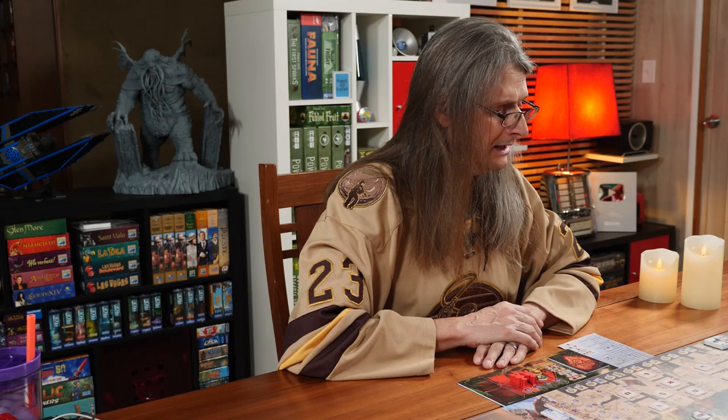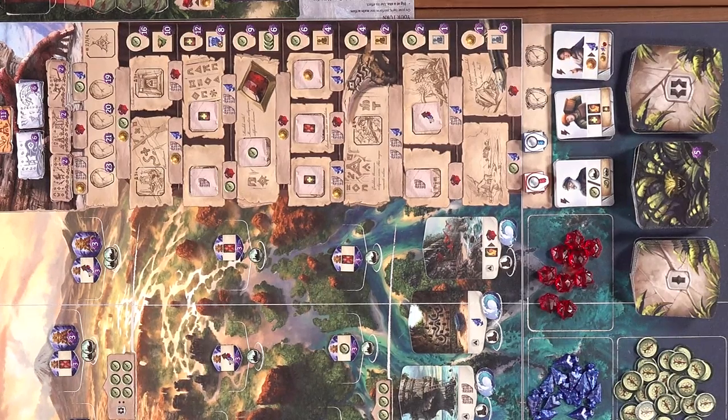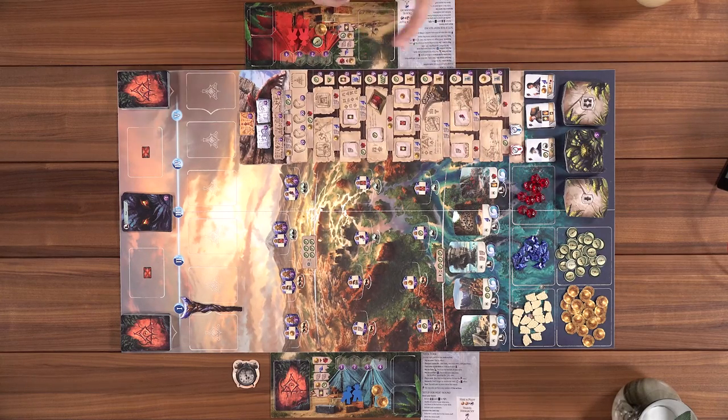In the game, we are trying to find the Ruins of Arnak and we're going to do so in a variety of ways. Every round we're going to have five cards in our hand. There could be ways to draw additional cards, such as things on the board or certain assistants. On your turn you're going to do one thing. At its essence, it's sort of a deck builder and worker placement — you place your worker to gain resources, do exploration, and advance on the research track.